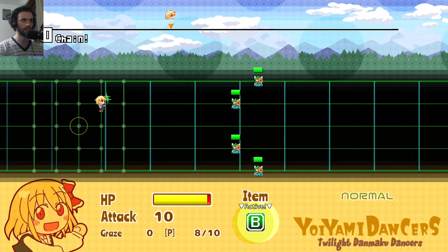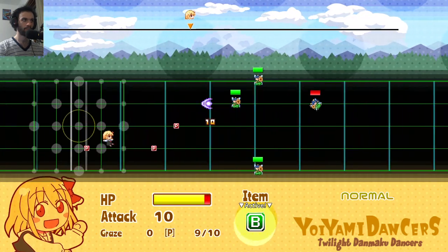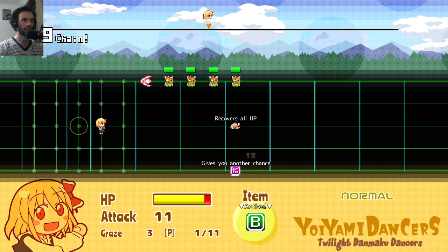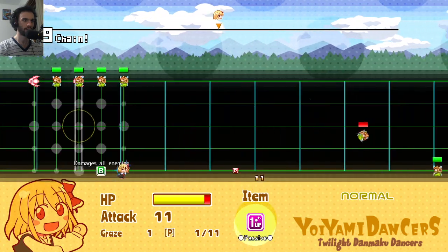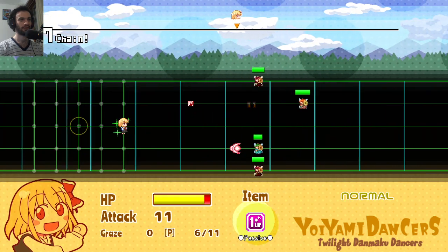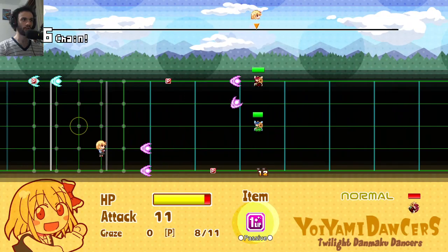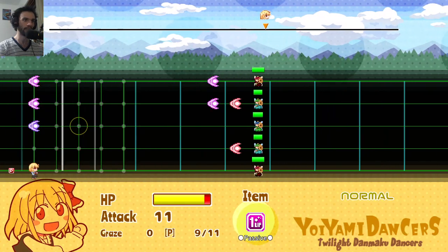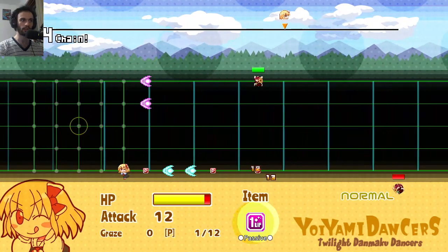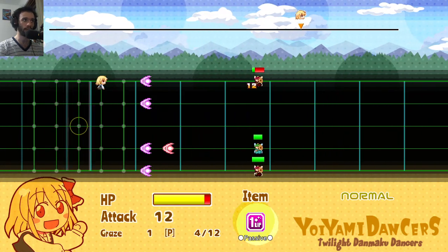I don't know if I like the way the items are handled. It gives you another chance - it's a passive, and it seems very good. But that's what I mean - the way the items are handled is not very good at all, because most of the items are mutually exclusive between each other, but the way they are presented makes you feel like you are building a character like it was a roguelite, right?